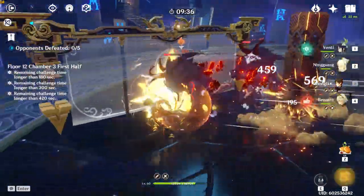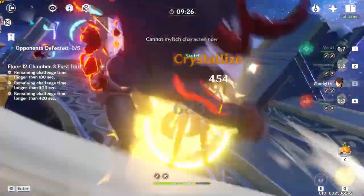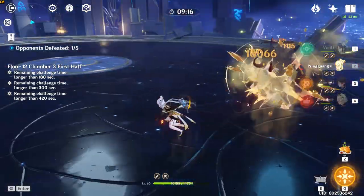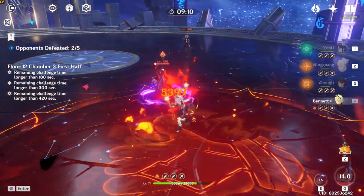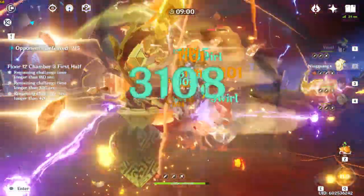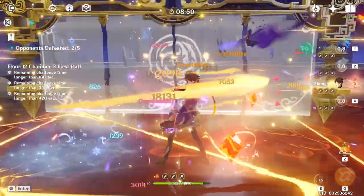Even if you're just running off-set without any set bonuses with decent substat pieces, that's still very strong. Not to mention that even if you have below average substats on your pieces, just getting the main stats leveled up is going to put your Venti around 2k per tick on crits — at least when mixed with a Bennett at decent investment levels. If you think Venti is not overpowered, you either don't own a Venti or have never properly invested in him.